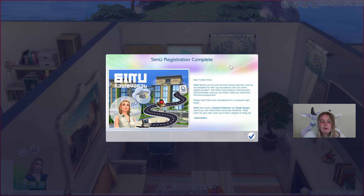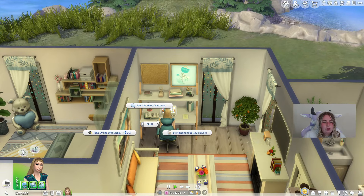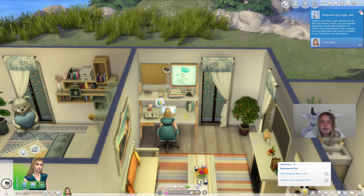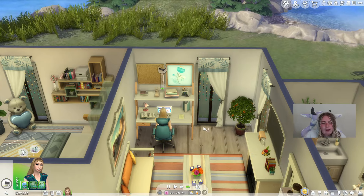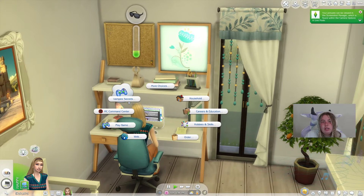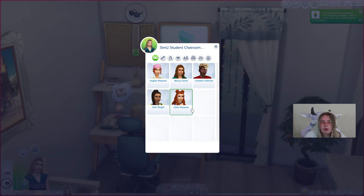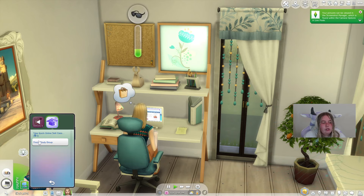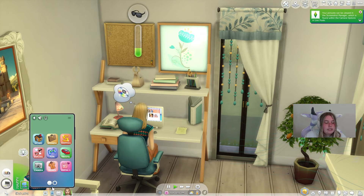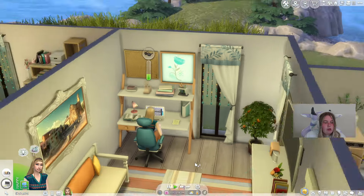A little window pops up saying her Sim registration is complete — SimU thanks you for your prompt course payment and is delighted to offer acceptance onto the online degree program. She's now in SimU and can start her economics coursework, and she'll also get skill levels from that. She can go into chat rooms with other students, and through her phone she can find a study group. You'll also need to download the SimU skill and the XML Injector for it to show up on the phone.